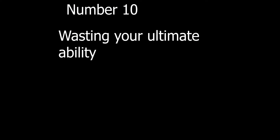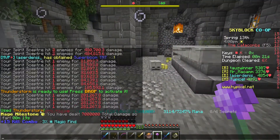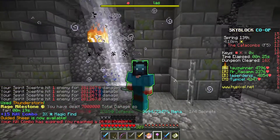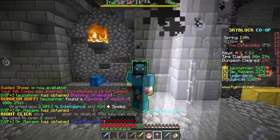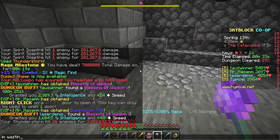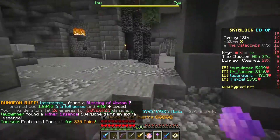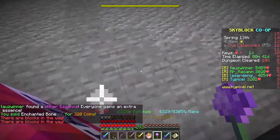Number 10: Wasting your ultimate ability. Basically you've just gone through a dungeon, you used your ultimate ability but you just wasted it — it's not doing anything. You used it but you're not taking advantage of it. It's especially annoying if you're a mage, because as a mage your ultimate ability is actually extremely, extremely useful.